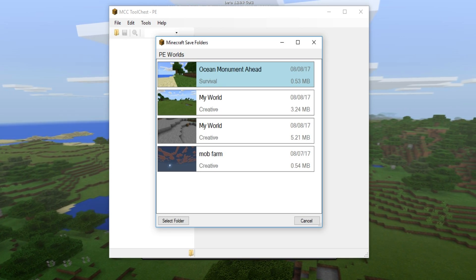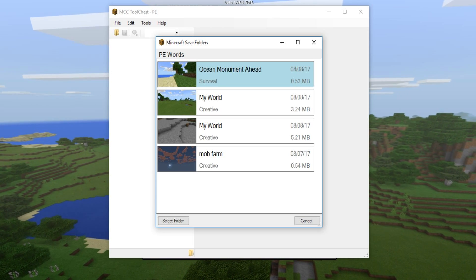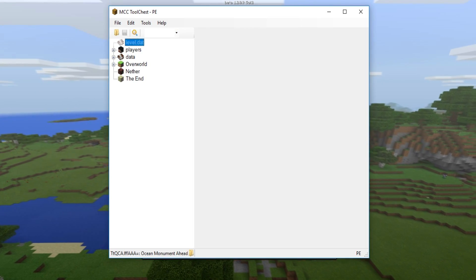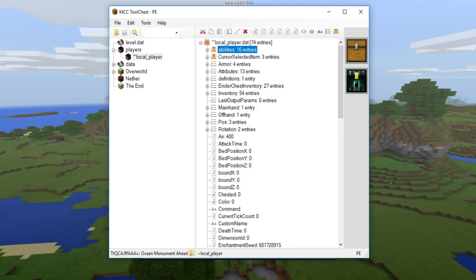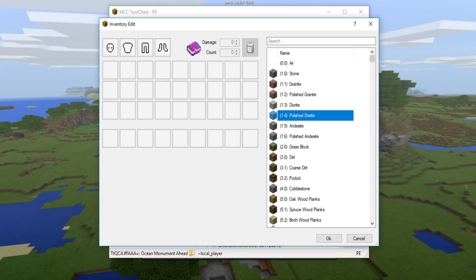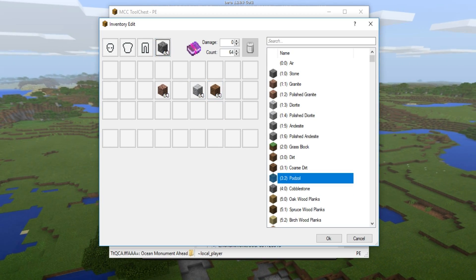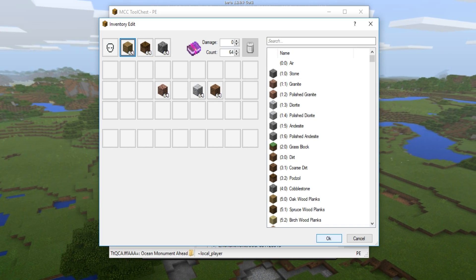You want to click on the world you want to convert to. The one I made is called Ocean Monument Ahead - I just picked the seed. Give it a little bit to load up the world. You can change data, give your player items - you can drag and drop items into your inventory, even put items on your head. It's really cool.